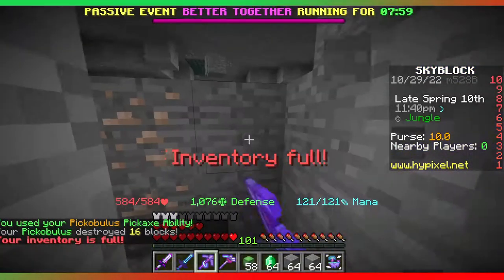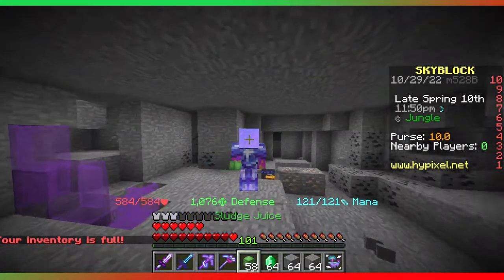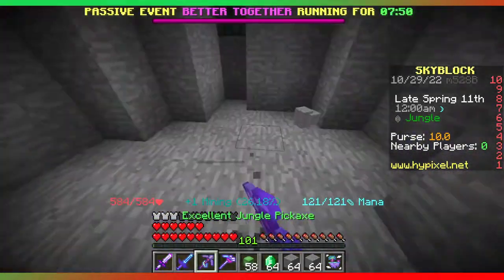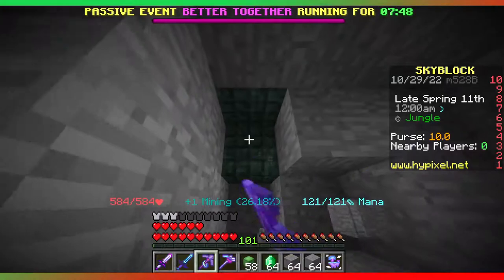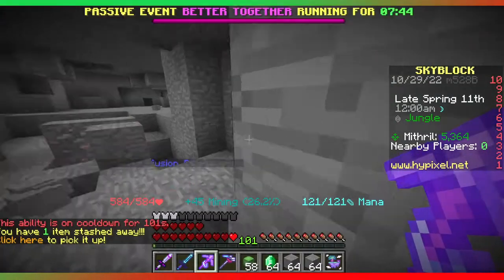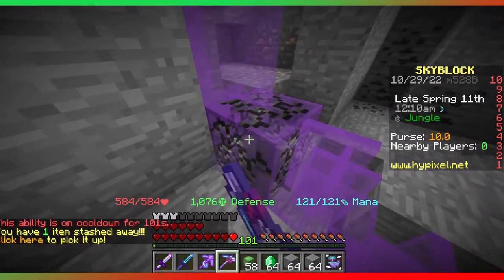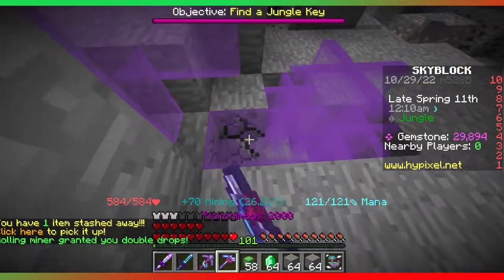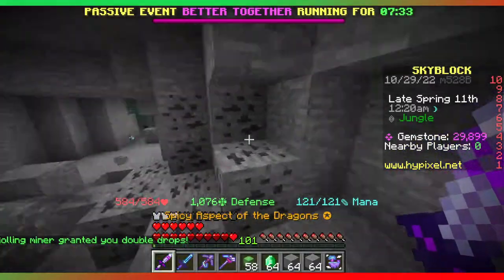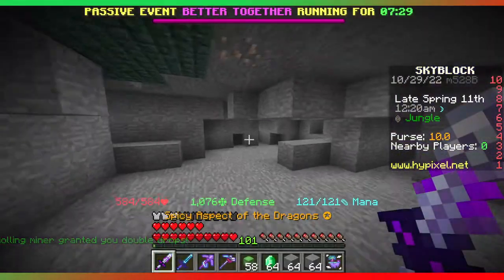The only way Skyblock could really nerf this is by just making the armadillo run out of energy faster. But removing Tunneller entirely would probably do way too much damage and would be way too risky for the game. If this video blows up maybe they'll try to nerf it, but there's not really that much they could do about it.